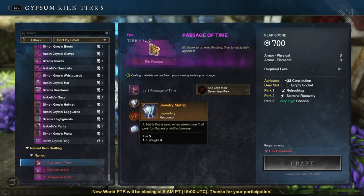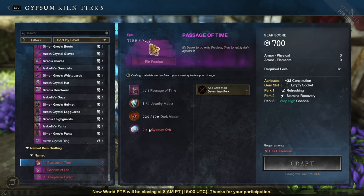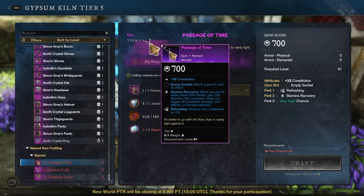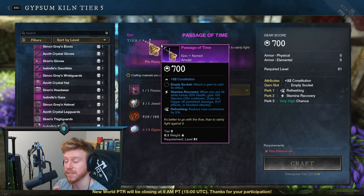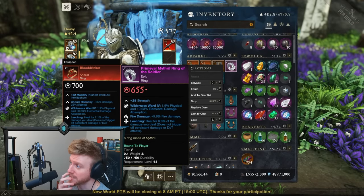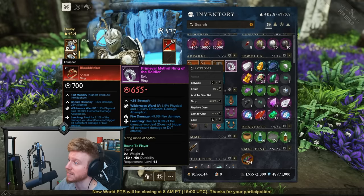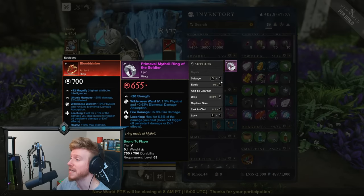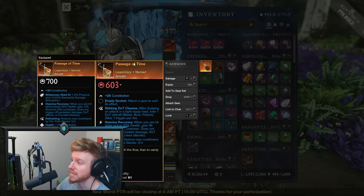To perform this transaction, you're going to need a Jewelry Matrix, some Dark Matter, and a Gypsum Orb. This answers the question about Gypsum — yes, Gypsum Orbs are still very useful in the expansion. You'll be spending them to upgrade and change perks on named items. Now, can you take existing crafted gear and upgrade it? No — crafted gear like a Primeval Mithril Ring of the Soldier will not show up as upgradable in the Gypsum Kiln. It has to be a named item.